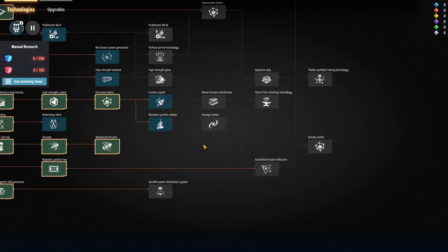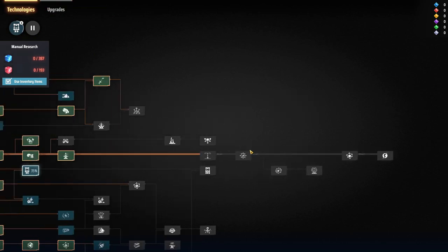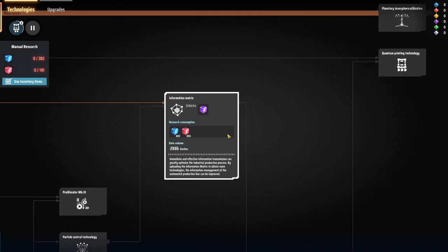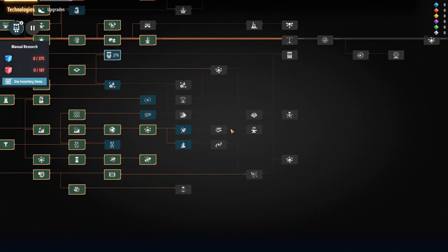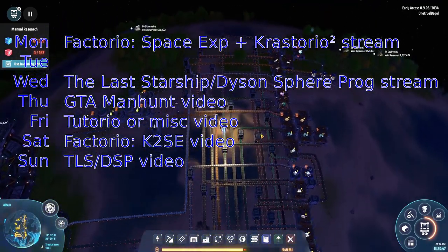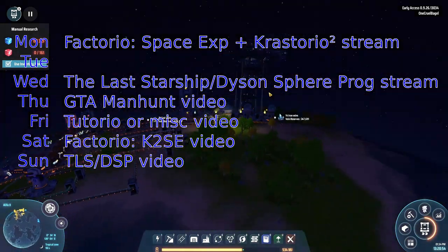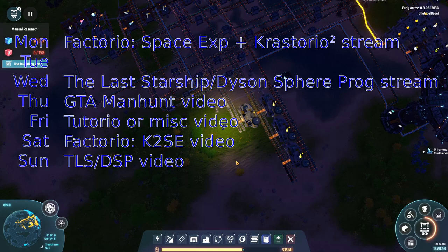I know there's also purple science somewhere, because I've seen it required for things. It's a bit like some of the Factorio mods where you have a choice between going for purple science or green science next, depending on what you want to unlock. Definitely working on more science packs in the next stream. I'll also be streaming Factorio Space Exploration with Crastorio 2 on Monday - that's the big popular stream at the moment. It's multiplayer as well, with the excitement of hearing us all shouting abuse at each other when we get a belt wrong or something like that.